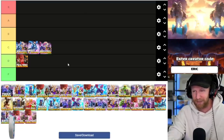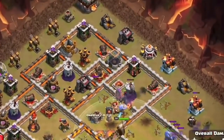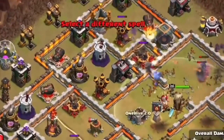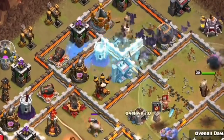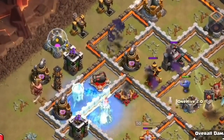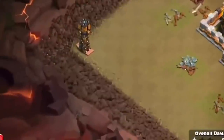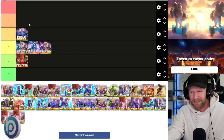Pekka bowbat has been around for a very long time and is very strong, but it does require that most of the splash damage on the base is accessible in compartments you can charge pekkas into — either a wall wrecker or log launcher — then sweep the backside with minimal freeze. Pekkas and bowlers both need some spell support, so you can't sacrifice too many spells into bats. If a lot of the splash damage is closer to the entry, pekka bowbat can be quite strong. I'd rank it B, almost A tier.